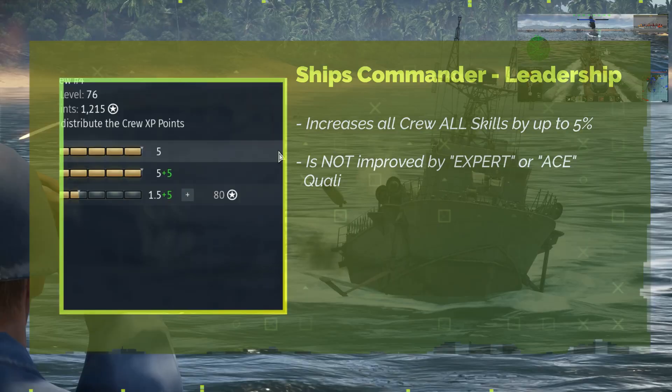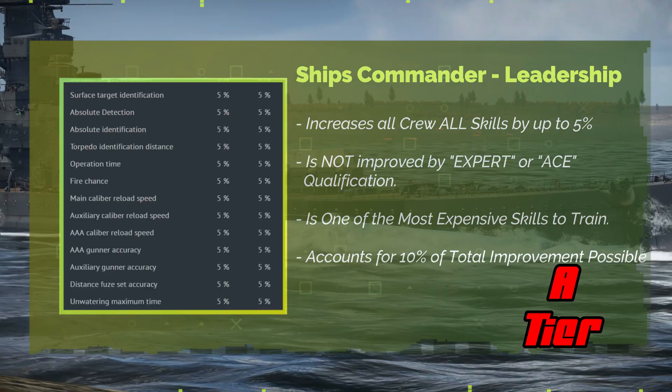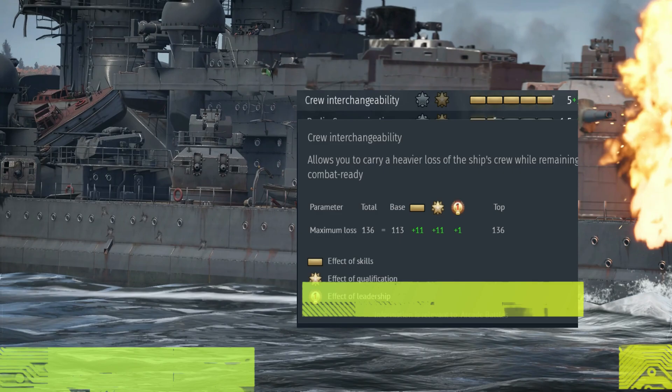Ship Commander: Leadership. Improves all of the crew member skills by 5%. This skill isn't affected by the qualification level of a crew and is one of the most expensive to train. Spend points here as it will give you extra crew members. A tier.